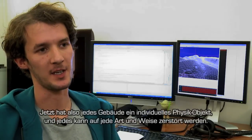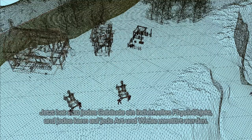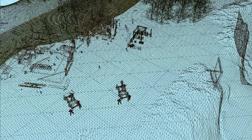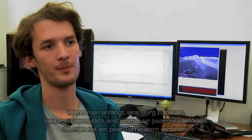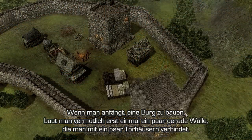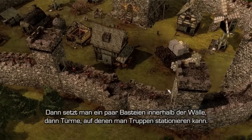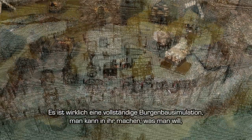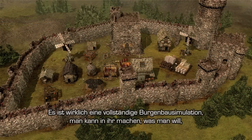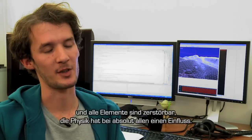Each building now is an individual physics object and each one can be destroyed in any kind of way. To build a castle you'd probably start off by placing a few straight walls and then you might connect up some gate houses. You can then place some bastions inside the walls, you can place towers along them, you can station some troops on top of those towers. It really is a full castle building simulation — you can really do whatever you want with it. And then all those elements are destructible; the physics can affect absolutely any of those.